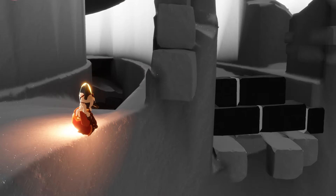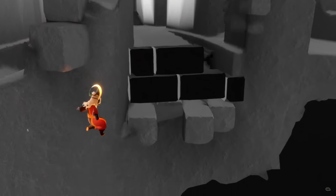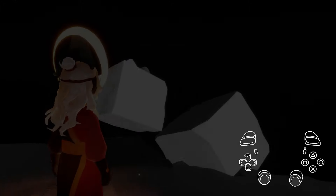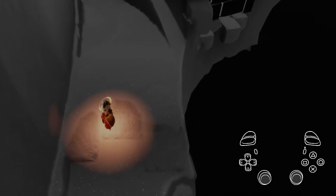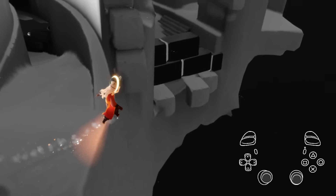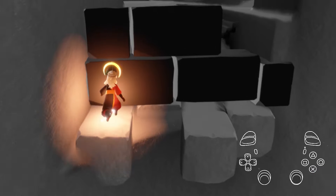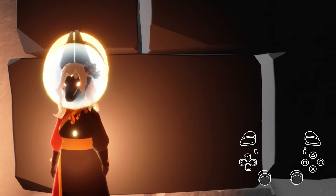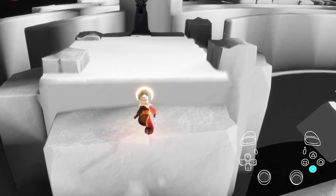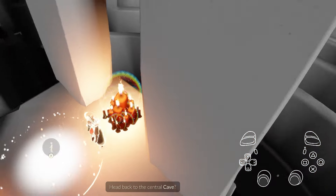I've gotten stuck here enough times to know a way out. Just to the side of this open wall is a path right back to the start of the trial, but there are two things blocking you: this wall and an invisible barrier. Hop off the ledge so you're spawned back in the right position, adjust yourself facing the ledge, then in quick succession jump towards the ledge and spam your jump button, strafing around the invisible wall and towards the ledge. Congrats — you're free from the ditch.